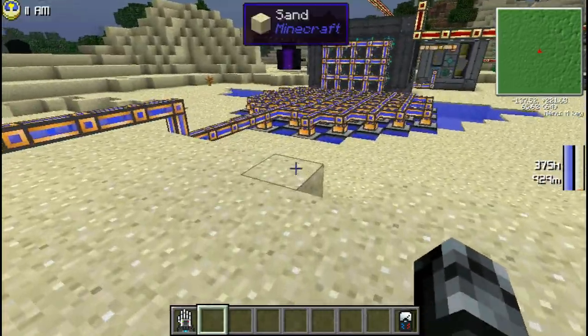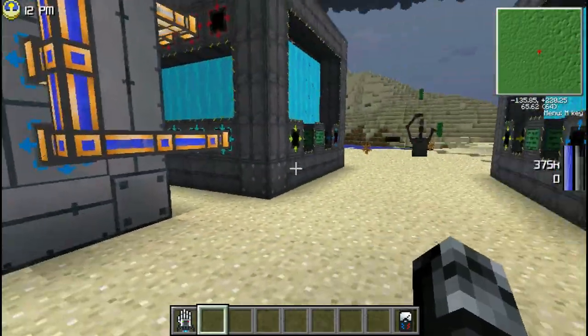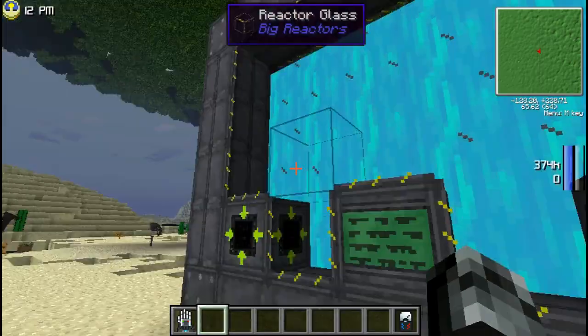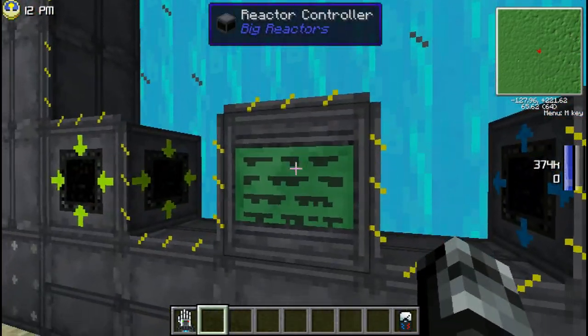I'm going to split this into two parts: one part dedicated to the passive reactor, and one part dedicated to the active reactor. Over here we have two reactors — a passively cooled reactor and an actively cooled reactor. The actively cooled reactor is extremely efficient, and the passive one is easy to build.